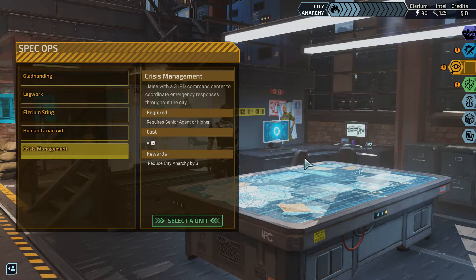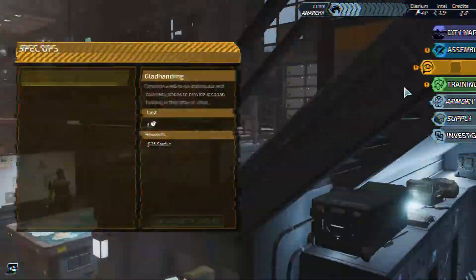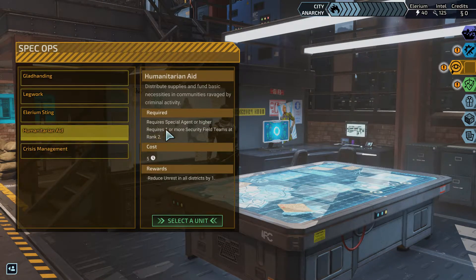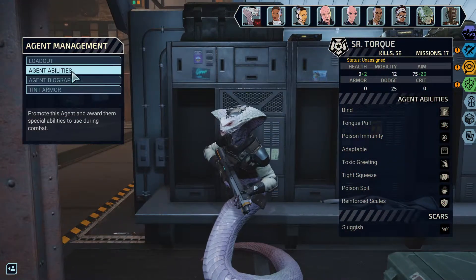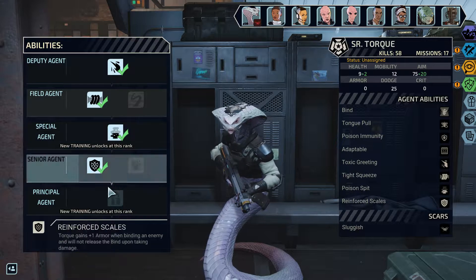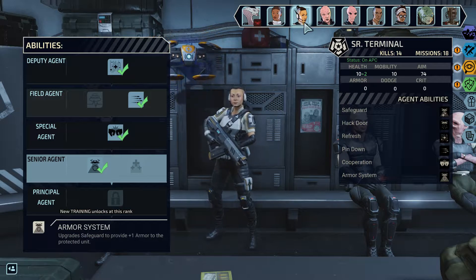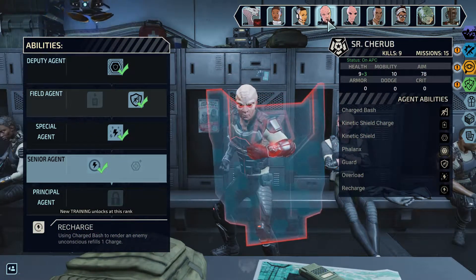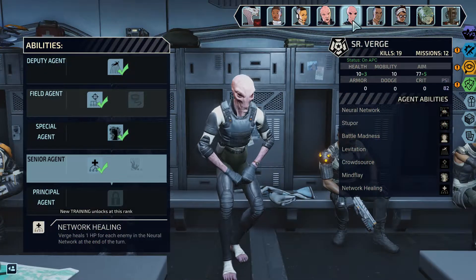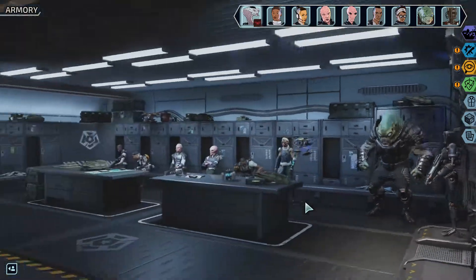We need one, two, three, four field teams to unlock this one, and each field team is going to go upwards of 50 intel. Illyrium might be better — it's only 15, so let's go for Illyrium, because this one is going to go up soon. I've got two to pick from this time — smuggler which gives us credits, and this one gives us Illyrium. I want to check on training and stuff first — she's nearly done, and he's nearly done. I really want to do this one so we need Illyrium.